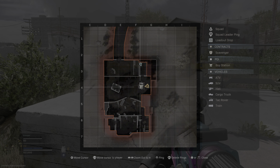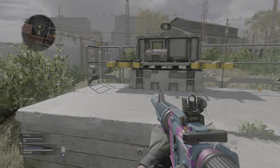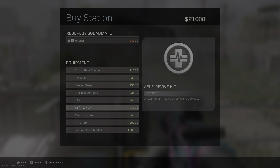Be advised UAV is bingo fuel. RTB for resupply. Moving! Good work. Buy stations allow you to bring teammates back from the dead, purchase killstreaks and more.